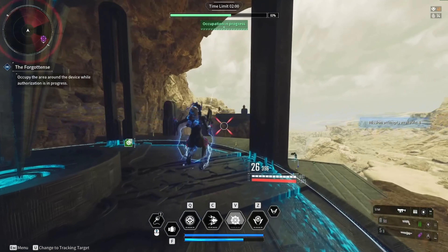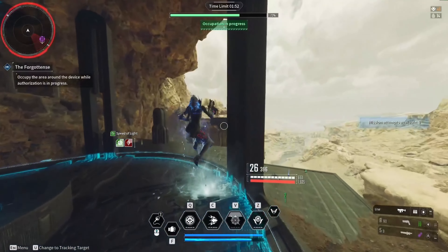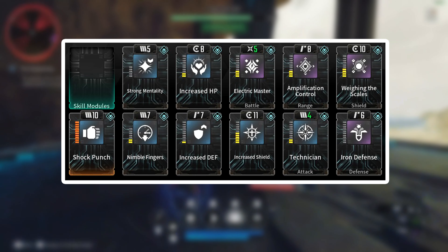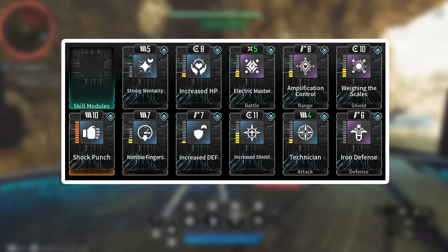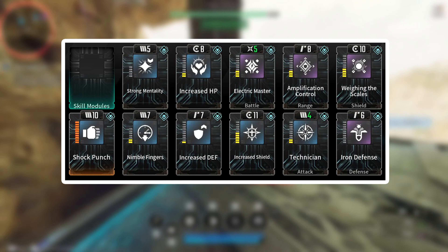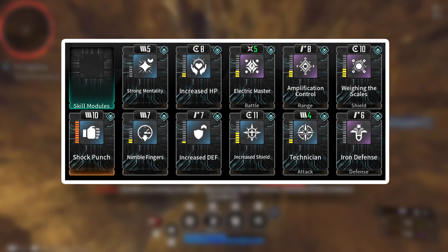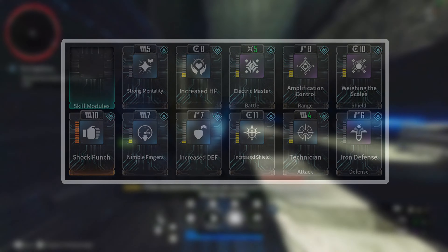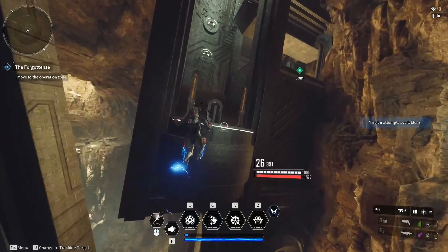Now let's take a look at our build modules. Here we have the best modules for your leveling build, which you should be able to get by approximately level 25 to 30. This is a good base setup before preparing to farm the max level Bunny build. We want to get Strong Mentality to reduce your skill resurrection cost, then Increased HP to increase our max HP, then Skill Cost Optimize to reduce our skill cost, then Electric Master which increases skill power and electric skill power, then Electric Specialist which considerably increases your electric skill power and adds a multiplier called the electric skill power boost ratio, then Dual Class to increase our max module capacity, then Skill Expansion to increase your skill effect range, then Nimble Fingers to reduce your skill cooldown, and finally Increased Defensives to increase our defense stats. After that, we are ready for our one-shot max level module setup.